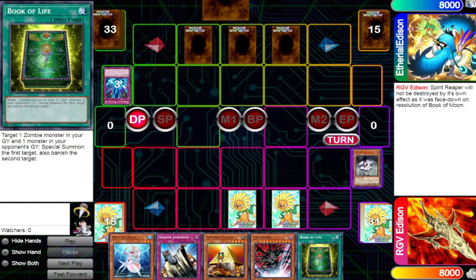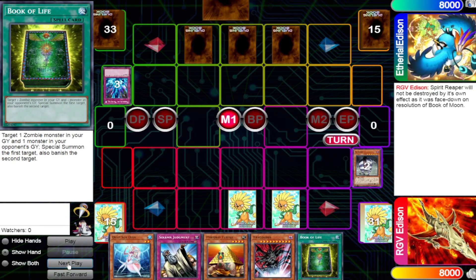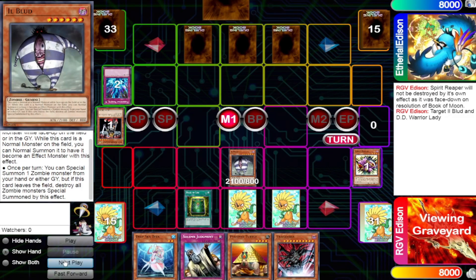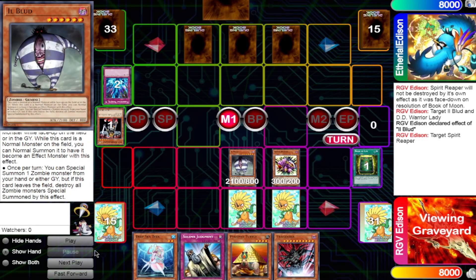One scenario that can destroy Spirit Reaper that you may not know is when you target Spirit Reaper with a card effect such as Ill Blud. Cards that target it and special summon it from the graveyard — such as Call of the Haunted or Doom Kaiser the Dragon — will automatically destroy Spirit Reaper on resolution. In this scenario, I have a Book of Life and I'm going to be targeting my Ill Blud and the opponent's D.D. Warrior Lady in their graveyard and special summoning it. After that, I'm going to normal summon my Ill Blud to activate its Gemini effect, which special summons the Spirit Reaper. Because this effect continuously targets the Spirit Reaper that was special summoned, on resolution Spirit Reaper will destroy itself.